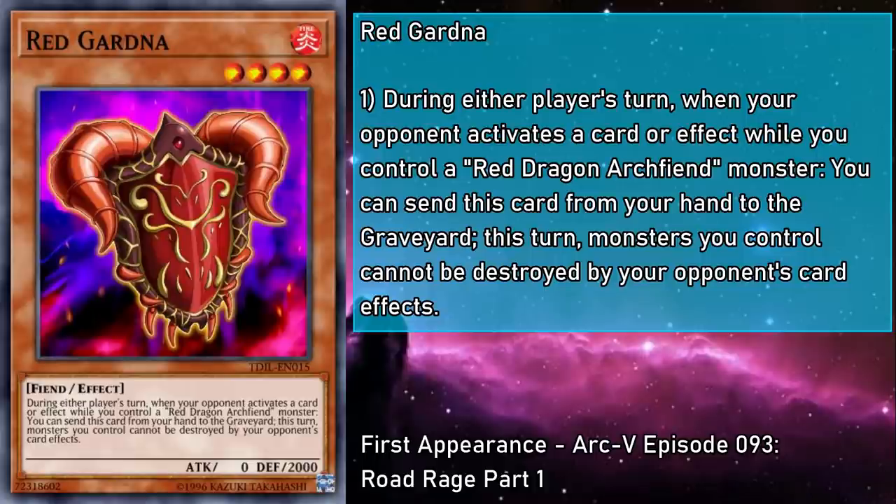Red Gardna is a level 4 Fire Fiend monster with 0 attack and 2,000 defense. During either player's turn, when your opponent activates a card or effect while you control a Red Dragon Archfiend monster, you can send this card from your hand to the grave, and this turn, monsters you control can't be destroyed by card effects. So while it doesn't negate anything, it does effectively blink any destruction effect. And while you need to have a Red Dragon Archfiend monster to activate it, it actually provides that protection to all of your monsters, which is wicked sweet.